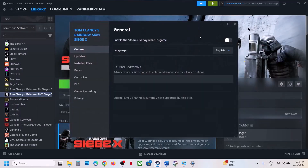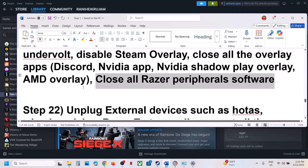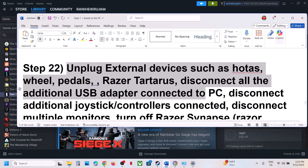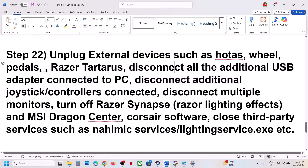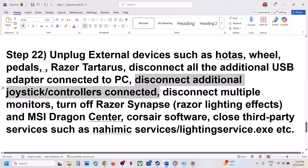Disable Steam overlay — right-click on the game, select Properties, turn off Enable the Steam Overlay While in Game. If you have other overlay applications like Discord, go to Discord Settings and turn off the overlay. If you have the NVIDIA App or NVIDIA GeForce Experience, go to Settings and turn off the NVIDIA overlay. Close all overclocking applications. Also, close any Razer peripheral software, unplug all external USB devices (wheels, pedals, USB adapters), and if you have a multi-monitor setup, try launching the game on a single monitor.